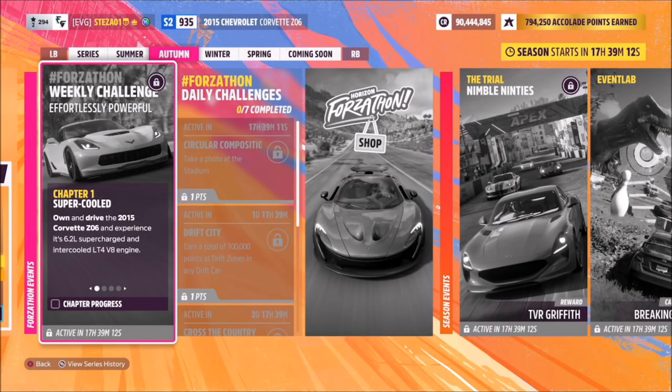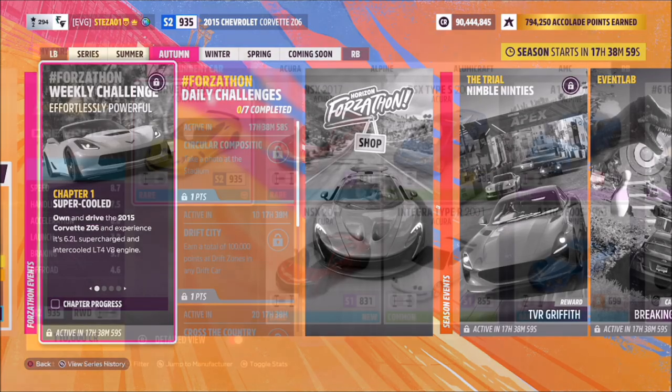Hello and welcome back to the channel. This week's Forzathon guide is called Effortlessly Powerful, and this week's challenge wants you to use the 2015 Corvette Z06 to complete all the challenges. Without further ado, let's get stuck in and take a look at the car in question.